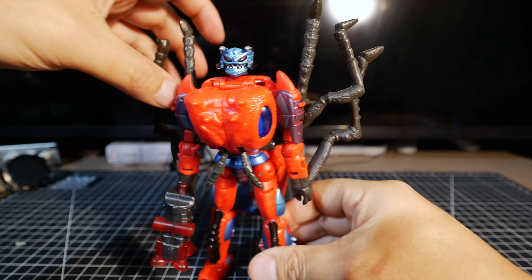Here's Waspinator and it looks pretty good, despite being an insect with antennae sticking out all over the place. Look at that head — that looks like Waspinator alright. The purple eyes, both the robot eyes and the insect eyes, really pop.